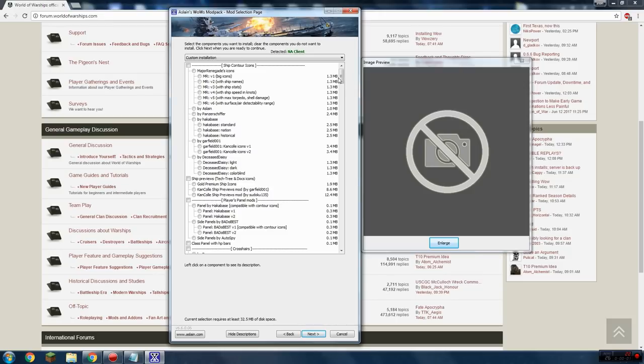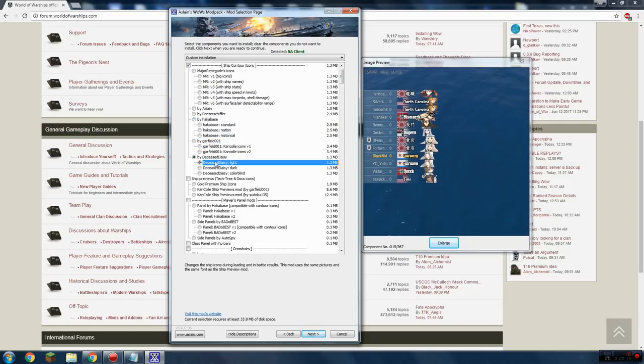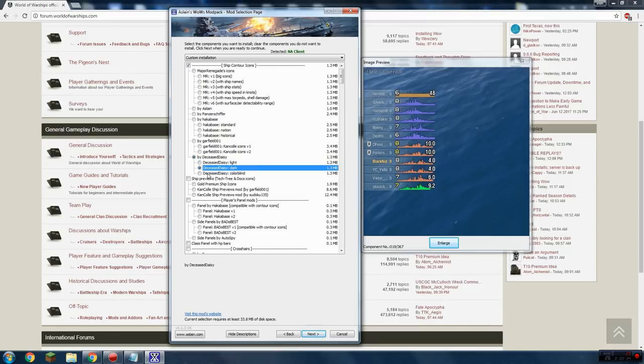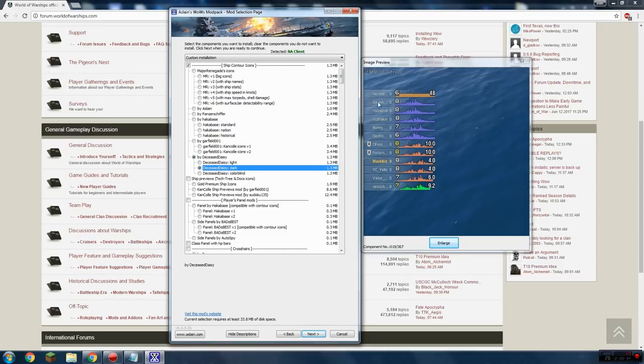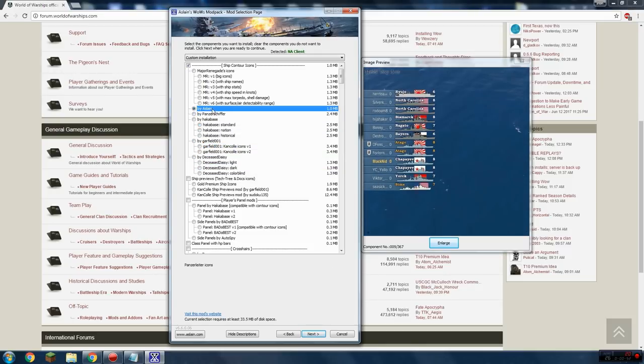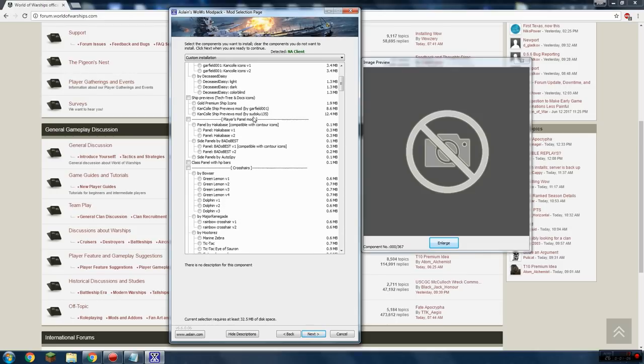Scrolling down, under ship contour icons, these are the icons that show you information in battle — things like different ship classes, torpedo range, and more. The ones I prefer to use are by Deceased Daisy, either the light or dark version. It's real simple: at a glance you can see the ship type by color and also torpedo ranges. I've used this one back in World of Tanks as well. Cycle through the options and pick which one you like, but I'd definitely get one that has information on it so you can see torpedo ranges.